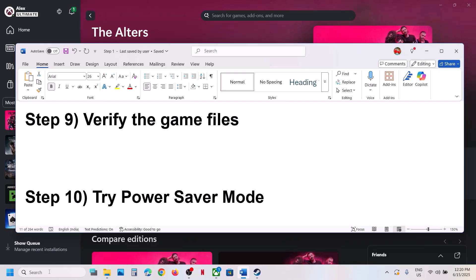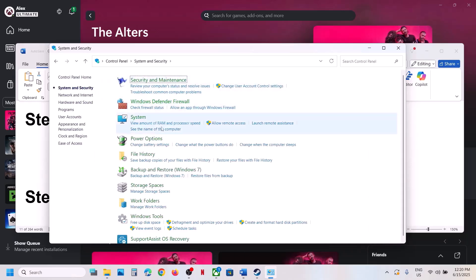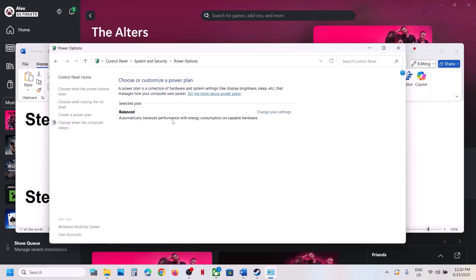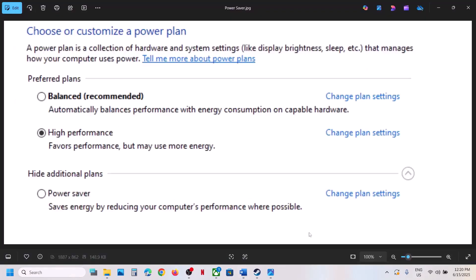The next step is to try Power Saver mode. Type in Control Panel, open Control Panel, go to System and Security, then Power Options. If you see Power Saver, select it and then launch the game. You may see options like Balanced, Power Saver, and High Performance — try each one and check which works for you.